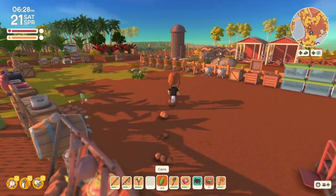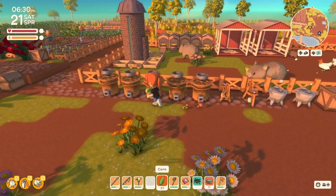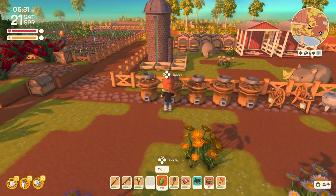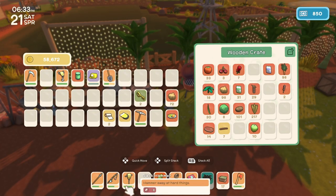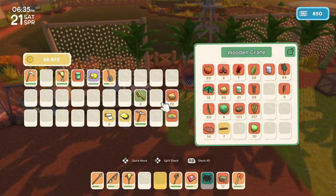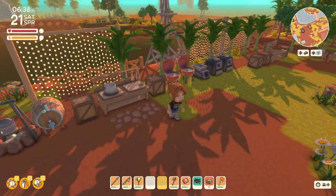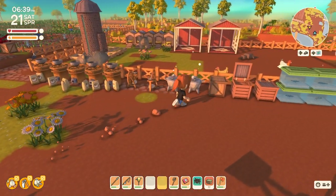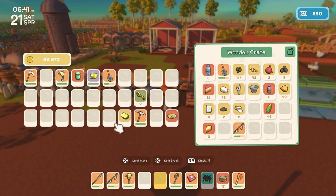There we go. We'll make some more feed. I think I'm going to put the corn away because I might need that for some recipes, so I don't want to use all of it. Throw those onions in there too. And we'll throw the cloth in there.